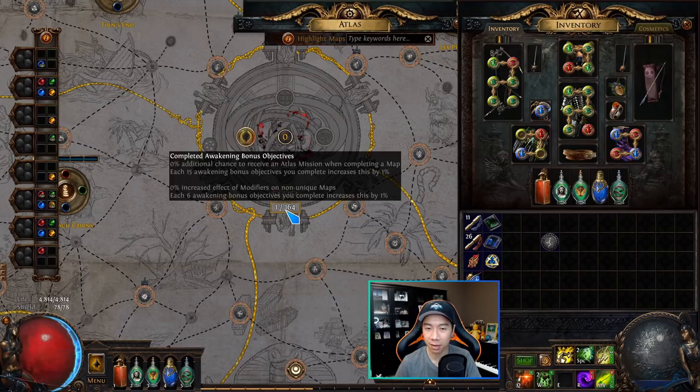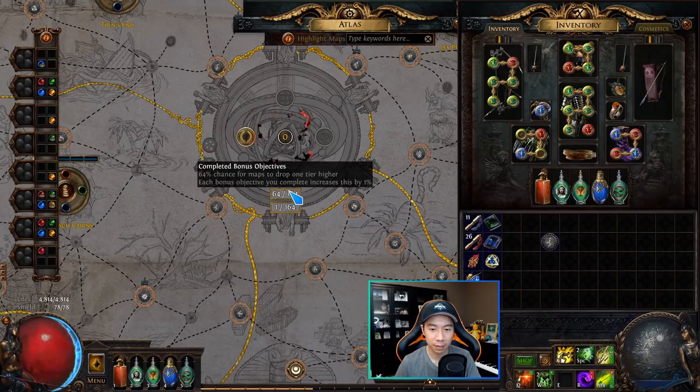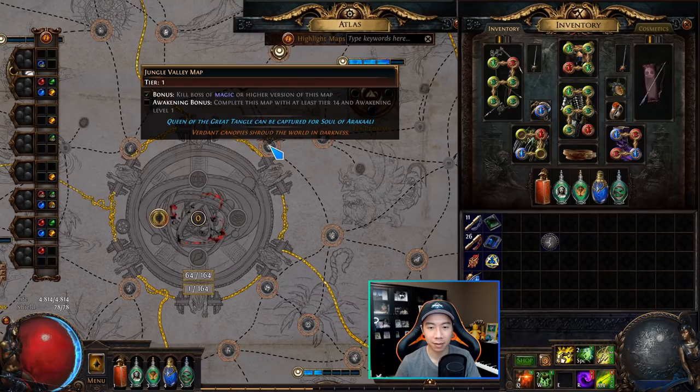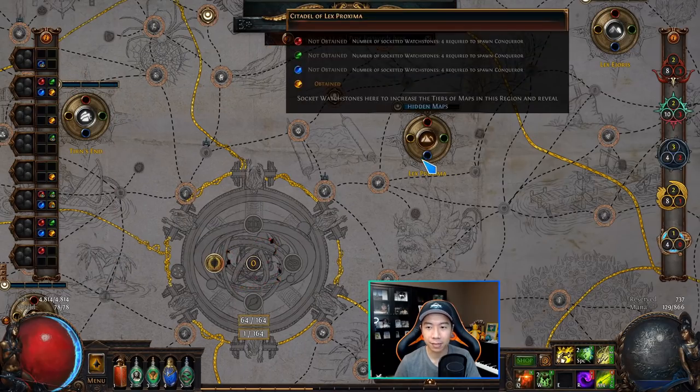The regular bonus objectives are very reasonable to complete as you go through the atlas. The initial maps you're doing, you're just running them in blue form, which is absolutely doable. I'd recommend completing the regular bonus alongside completing each map as you progress.